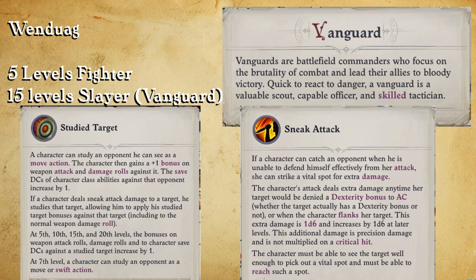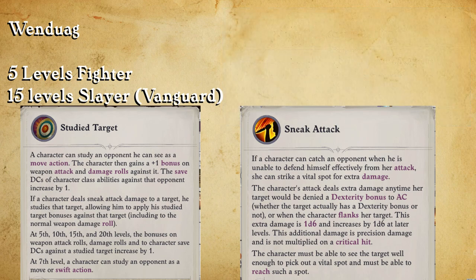It also gives her access to sneak attack dice, which is very useful for a character that is trying to attack as many times in a round as possible, which with Wendwog we're definitely going to be doing.